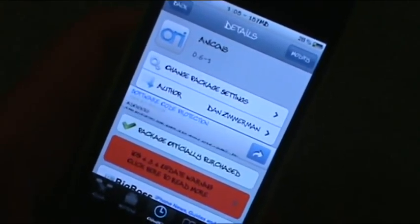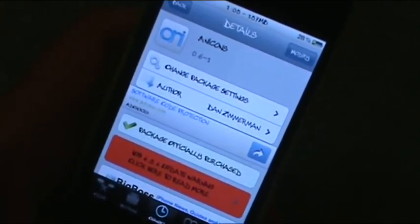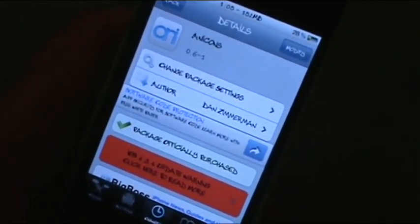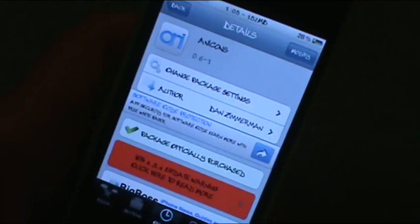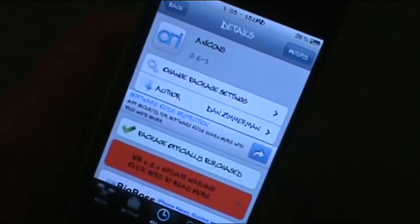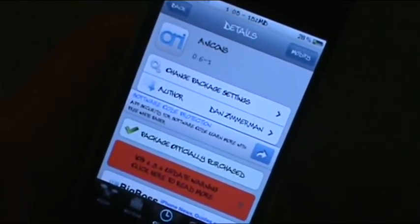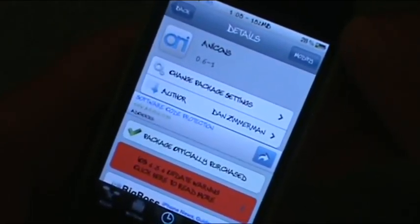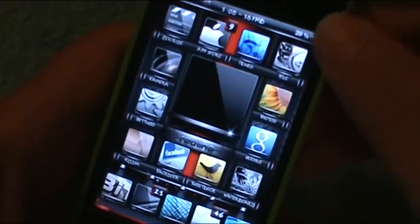Basically what this one does is it's similar to the toggles that are in SBSettings, but what it does is put the actual icons on your home screen. You can toggle them on and off and put the icons anywhere you want.